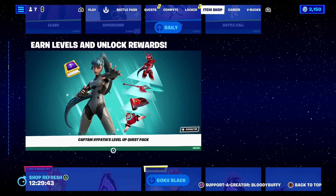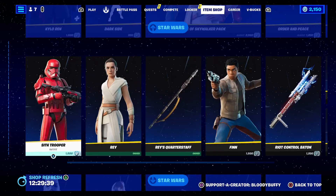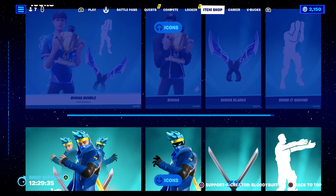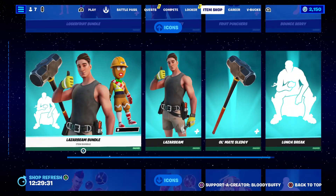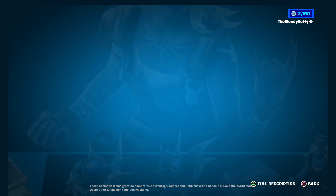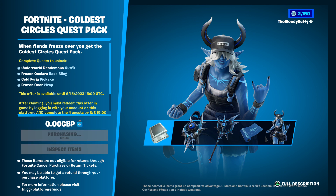The Level Up Quest Pack — you've got Week 3 to collect the tokens. Star Wars is of course still here, and I think if you register you can get some free items. Coldest Circle free items — might not get it — there we go.